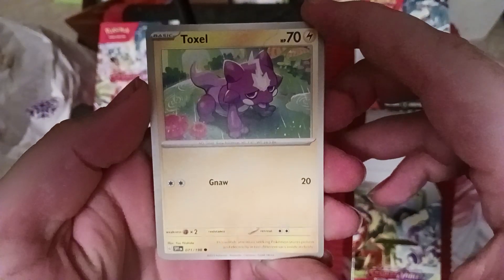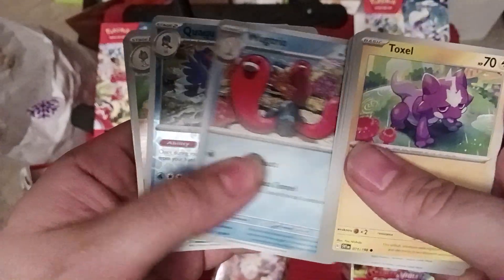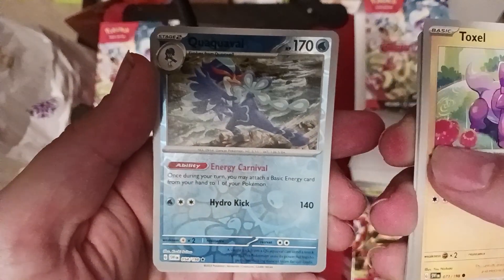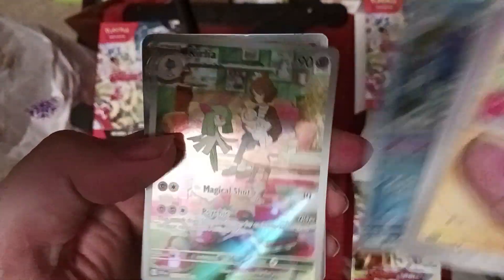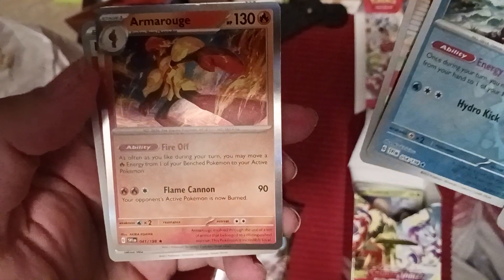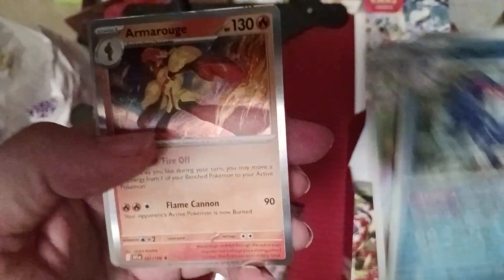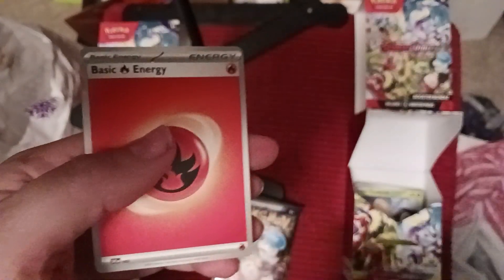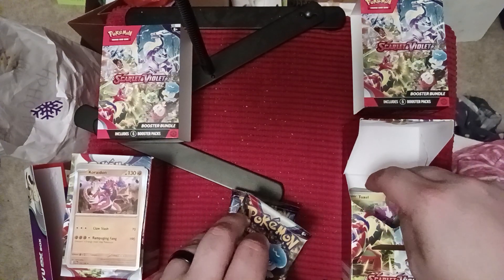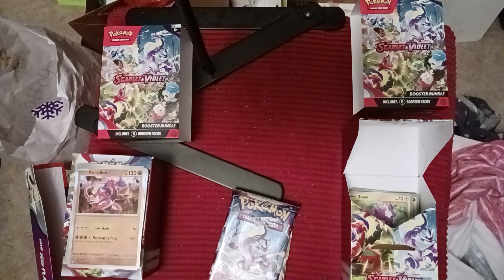Let's see if we can pull Coridon too - that'd be a sweet booster bundle. We got Toxel, Ralts, Growlithe, Shuppet, Staraptor, Electric Generator, Lugtrio. Here's Quaquaval the Water Starter - it's got Energy Carnival: once during your turn you may attach a basic Energy card from your hand to one of your Pokemon, so it's an energy accelerator, plus it does 140 damage. We've got the Arboliva - really nice, this is one of those story cards. And then Armourouge with Fire Off: as often as you like during your turn you may move a Fire Energy from one of your Bench Pokemon to your Active Pokemon, so you can accelerate energy to Armourouge. Oh, these are all cool.